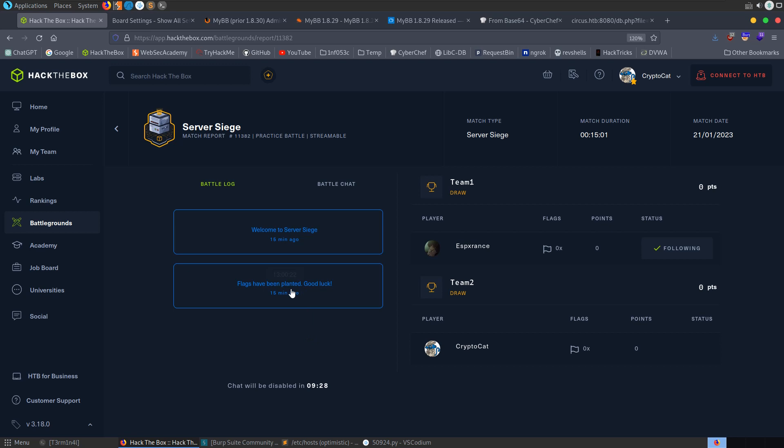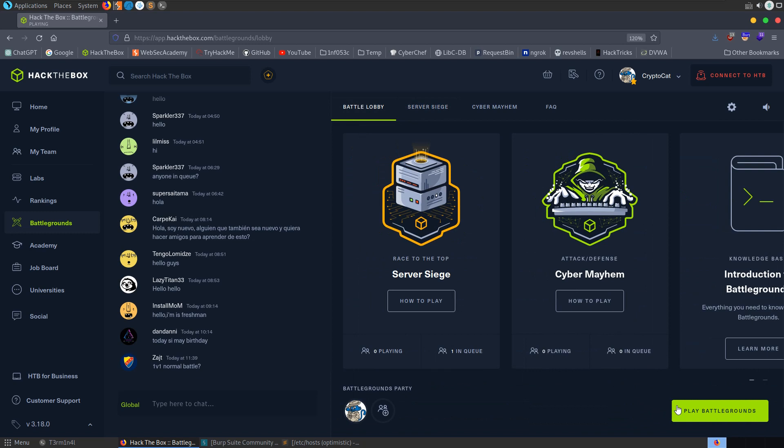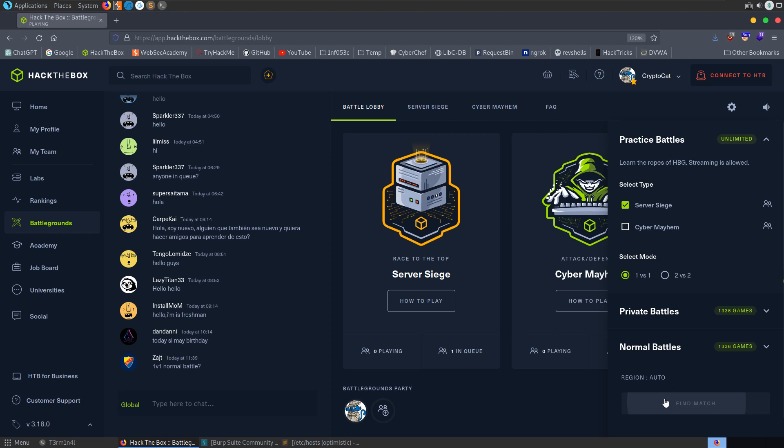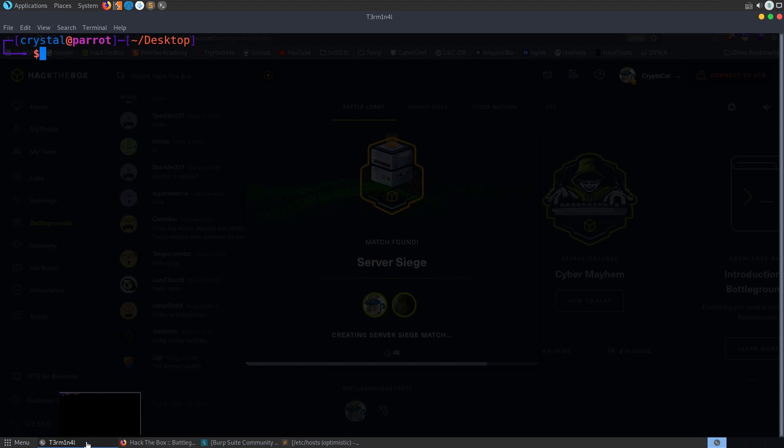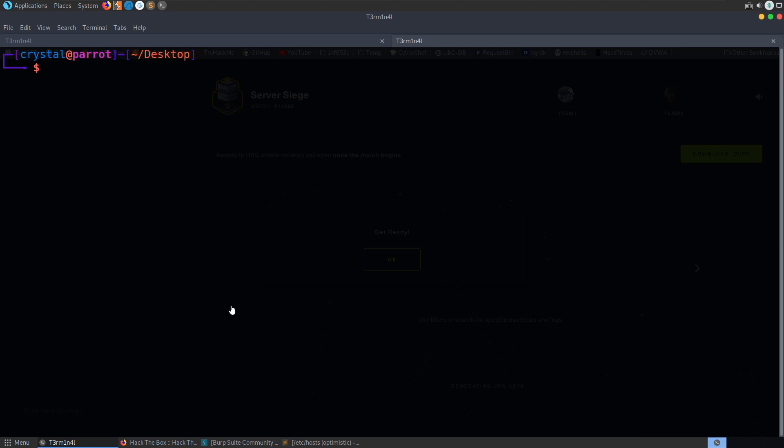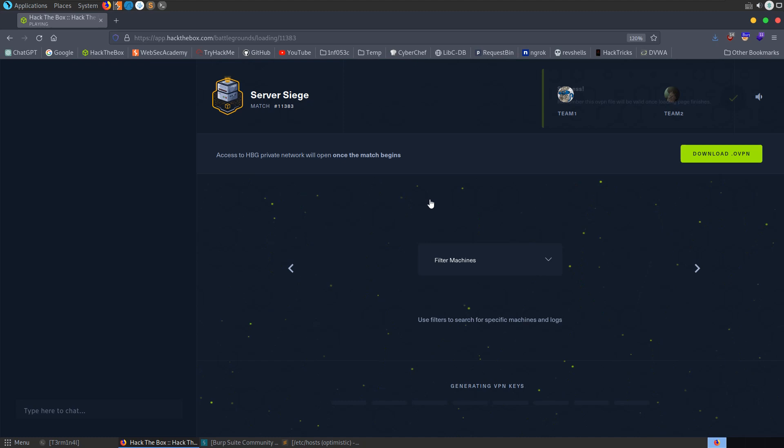This is how Battlegrounds works — there's a battle chat as well so you can let your opponent know whether you beat them or drew. I'm going to play one more practice game to see if I do any better. Going into the battle lobby, selecting server siege, find match — found it straight away. Let's try this rematch. First thing I want to make sure this time is that I actually run massscan and nmap straight away, instead of jumping into port 80 and missing all the other ports.